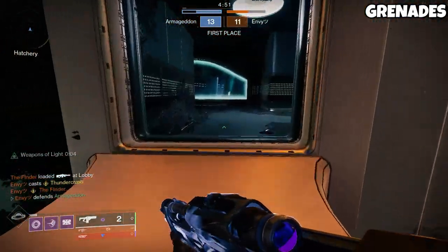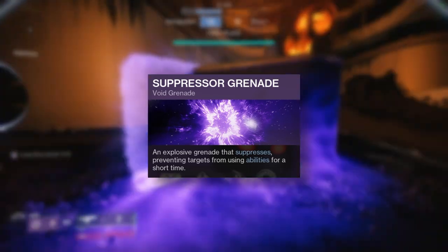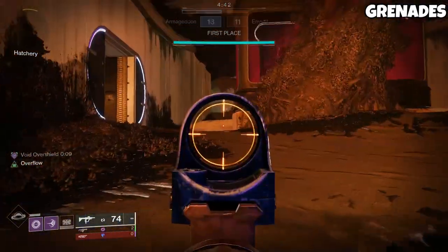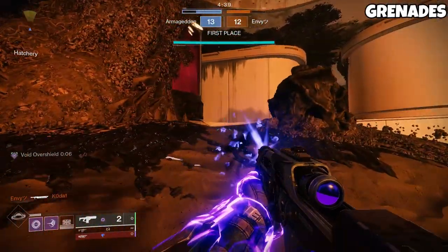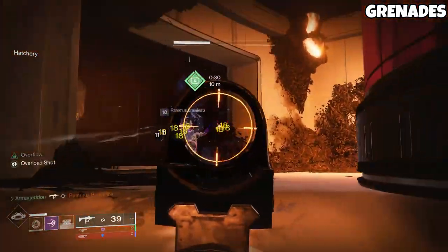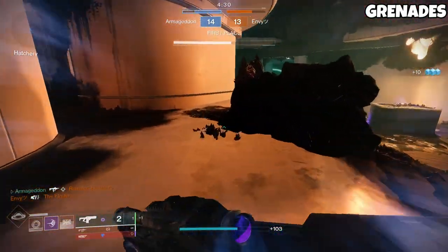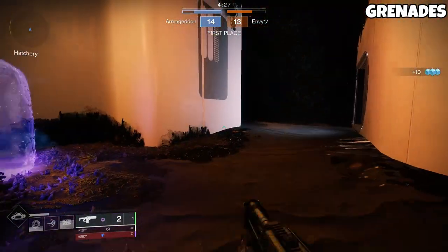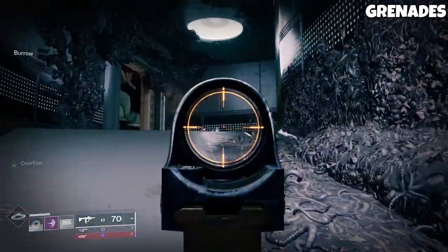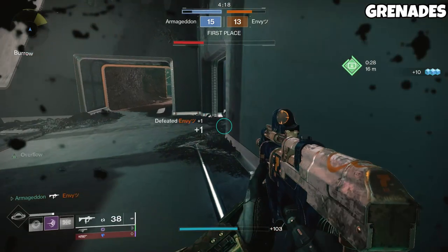There's also a good argument for running Suppressive Grenades, which function like a classic grenade but also suppress your opponents. Suppression means that affected opponents can't double jump or use their abilities or super, whereas anyone actually in super gets slammed out of their super. The only big counterpoint is that roving supers aren't that popular right now, and it's a lot harder to suppress a Thundercrash or a Nova Bomb than an Arc Strider. So in this meta, I think Spike Nades and Vortex Grenades offer the most bang for buck.